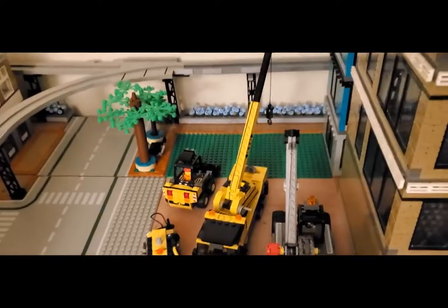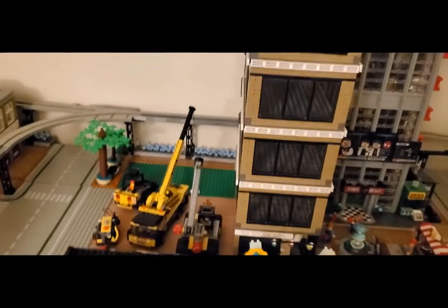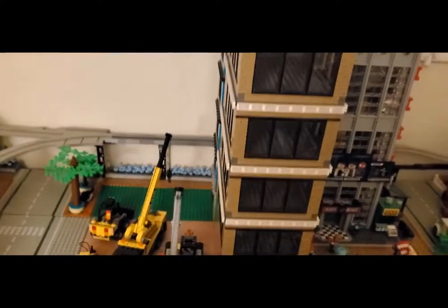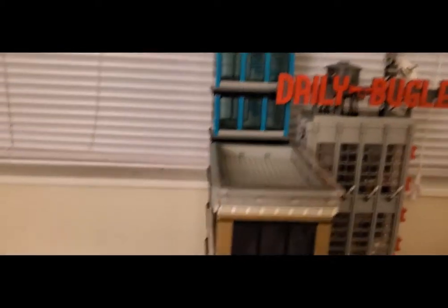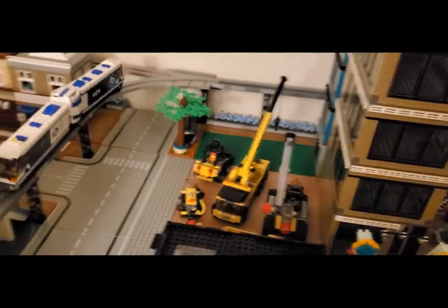I also want to build another building on this 16x32, similar to the mold of the teal building here — turquoise, or whatever you want to call that color. I think that's going to have a little bit of play on it as well, though I'm not sure how much. We'll see how it goes, but I do want to have a nice solid core of tall buildings right here. I think that's really going to make it pretty cool.